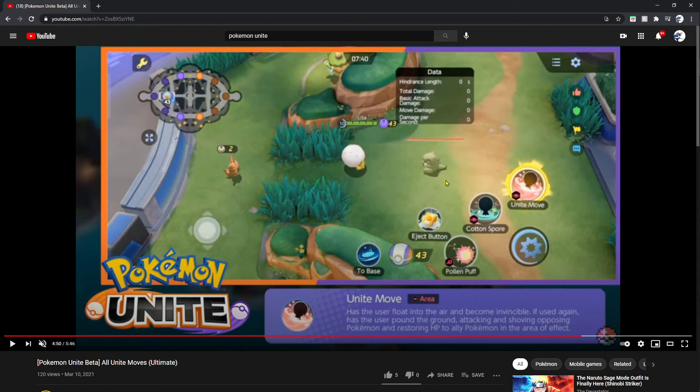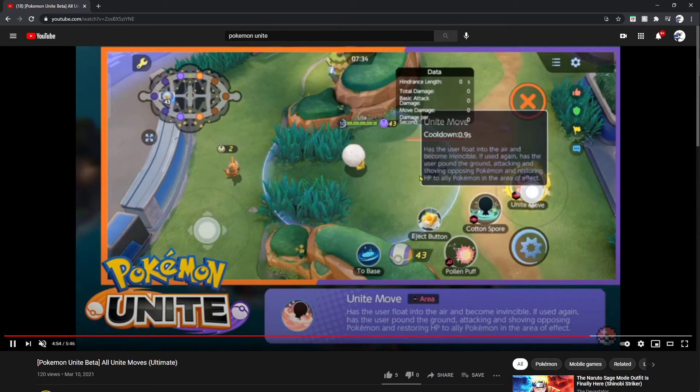Now we got Eldegoss — its unite move is an area of effect that has the user float into the air and become invincible. If used again, has the user pound the ground, attacking and shoving opposing Pokémon and restoring HP to ally Pokémon in the area of effect. Eldegoss is a support character that becomes invincible while floating — it could be a team saver when allies are on the brink of fainting. You swoop in, pound the ground, push all enemy Pokémon back, and heal your ally. That is brilliant, and you become invincible so you gain a shield as well.